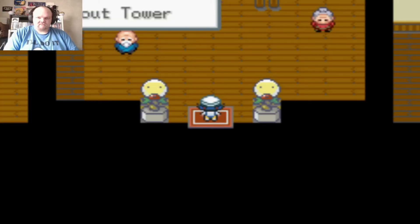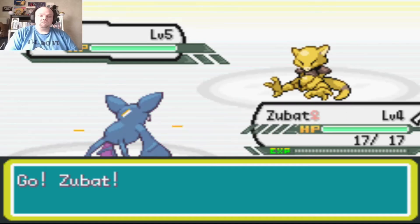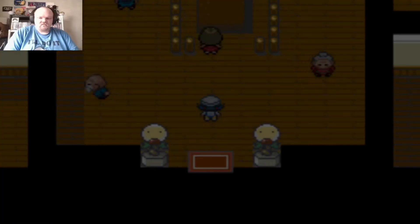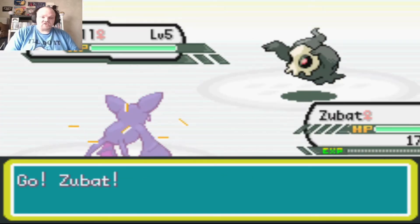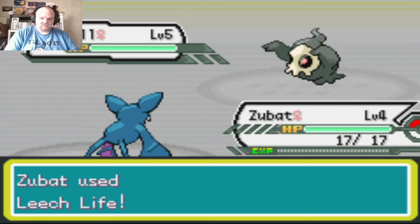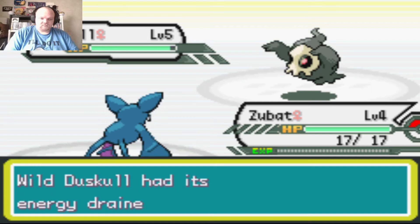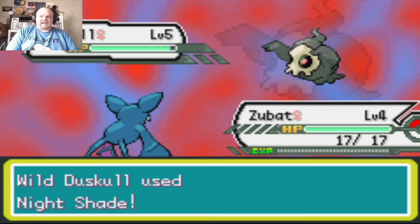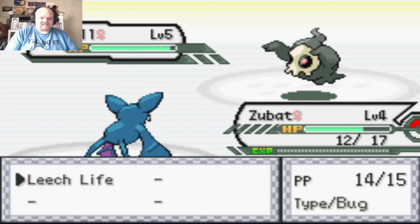Sprout Tower — wait, Pokemon on the first floor? There's an Abra? Usually there's not supposed to be Pokemon on the first floor in Sprout Tower. It's not just Bellsprout in here. My Cyndaquil only knows Tackle and it's not very effective.